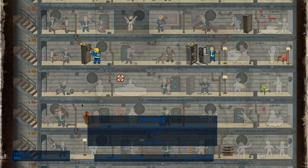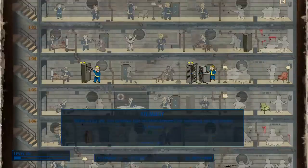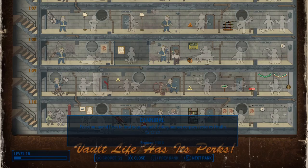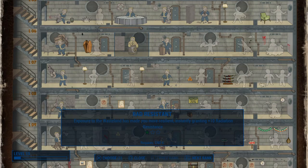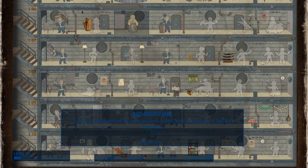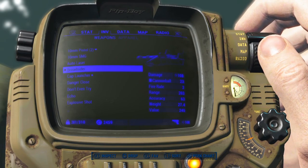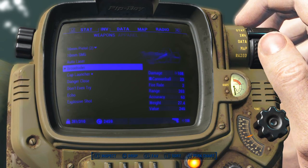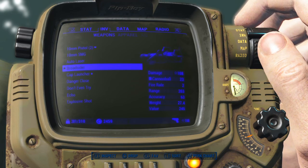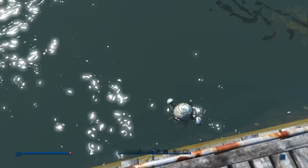Can I become a cannibal yet? No, not yet — that takes a while. Rad resistance exposure. So we're level 15, we have to head straight to Vault 88 — where is that? I guess we aren't going there yet; we're just gonna get to level 20 and then get the radio signal, because we're lazy.